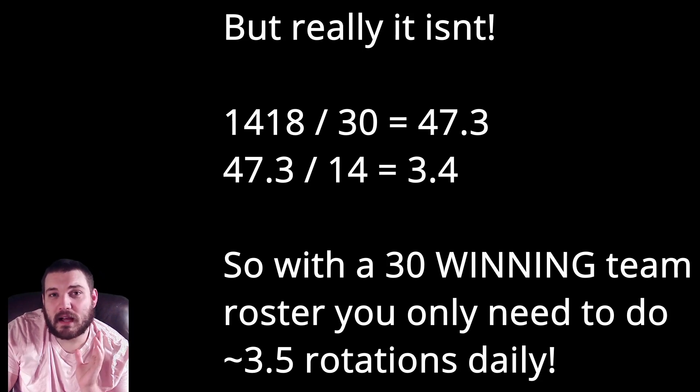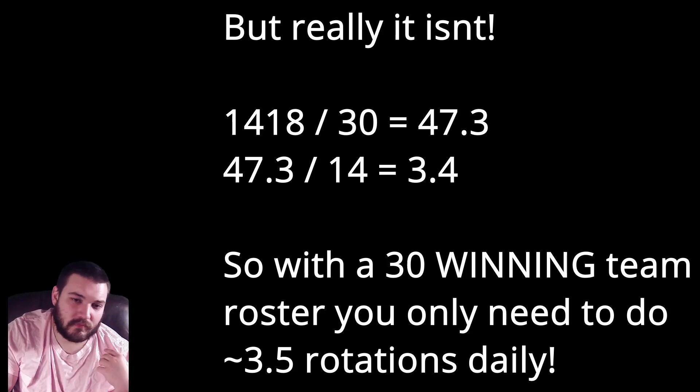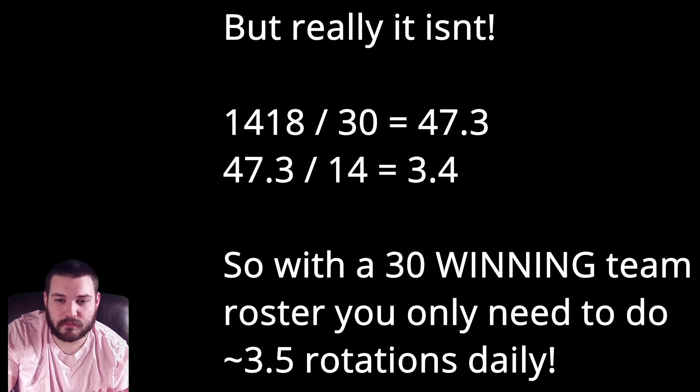I'm going to assume that people have a 30-team winning roster — I have a 38-team roster and could win at 8.3 with about 37 if I'm paying attention — but I'm going to break that down to 30. If it's lower, I suggest you do this calculation starting from 1,418 divided by the amount of teams you can use to win. Using a 30 winning-team roster, we need to do 47.3 rotations over 14 days, so it's only 3.4 rotations a day. That's not a lot. Round that up to 3.5 — basically just do 4 rotations a day, and if you miss the 4th rotation every other day, you'll be okay.